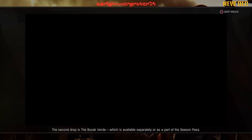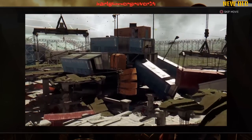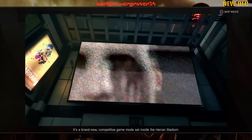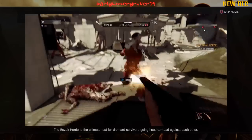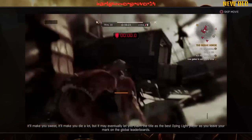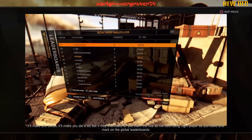And then the second drop is the Bozak Horde, which is available separately or as part of the Season Pass. This major expansion lets you take part in a twisted game of life and death run by a mysterious psychopath. It's a brand new competitive game mode set inside the Hurun Stadium. The Bozak Horde is the ultimate test for die-hard survivors going head-to-head against each other. It will make you sweat, it will make you die a lot, but it may eventually let you claim the title as the best Dying Light player as you leave your mark on the global leaderboards.